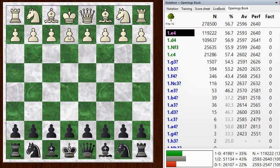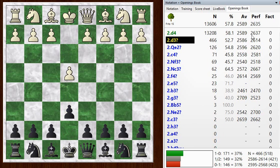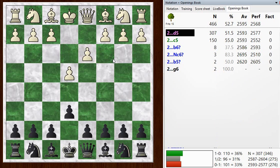My opponent started off here with E4 and I went for the French defense with E6. Now he played D3, which is actually the second choice here in the database, but not a particularly good choice. The chess engine, when I looked at it, gave Black an advantage through the opening, starting with this move.